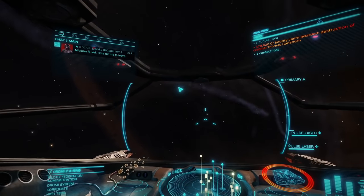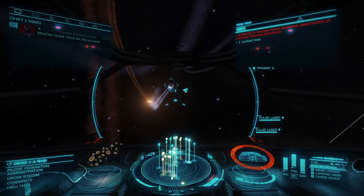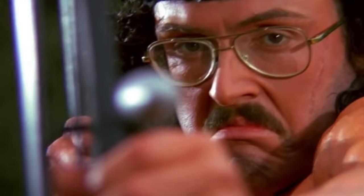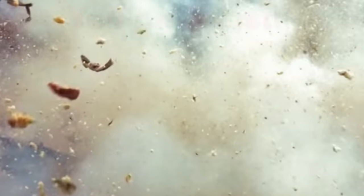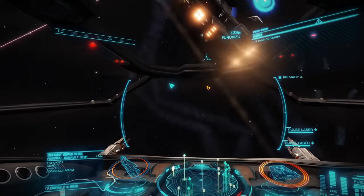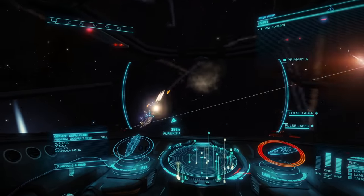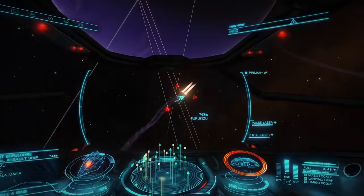If you screw it up and the authorities are totally trying to kick your teeth in, that is a Kobayashi Maru — it is a no-win situation. You immediately need to stow your weapons and get out of there. Engage your FSD, put as much power to systems and engines as you possibly can. If you are lucky enough to engage your FSD before you blow up into space dust, open up your navigation panel and find a system represented in green — that means it's a low security system where you can pay your fine and get right back to the action.